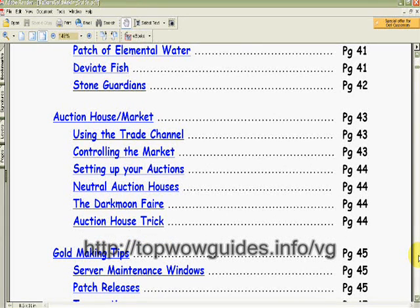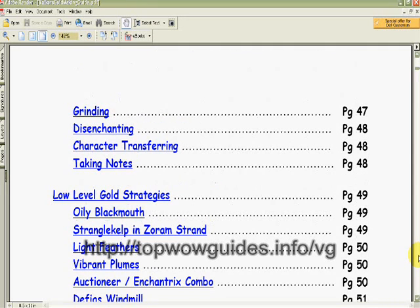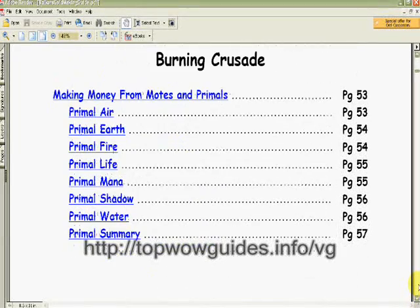There's some more stuff about the auction house and the market, some gold making tips — some of these are pretty unique, I haven't seen these before — some low level gold strategies, so no matter what level your character's at, you can get some benefit from this guide. There's also Burning Crusade information, so this is good for level 60 and up characters as well.